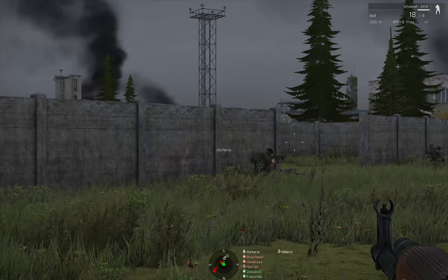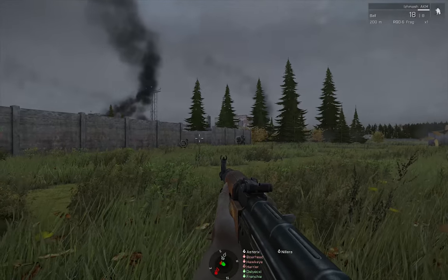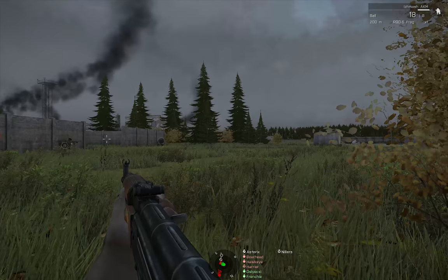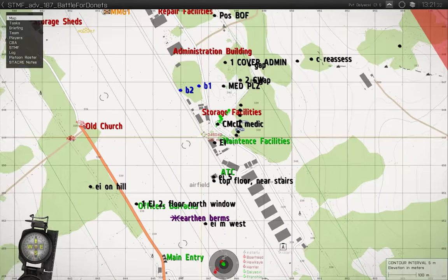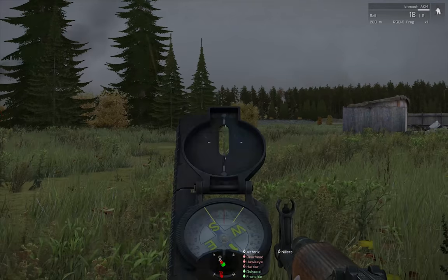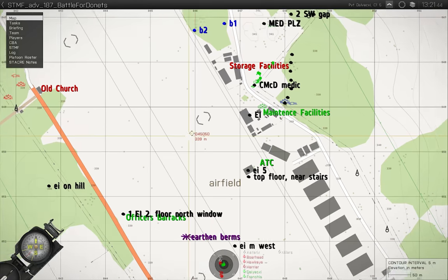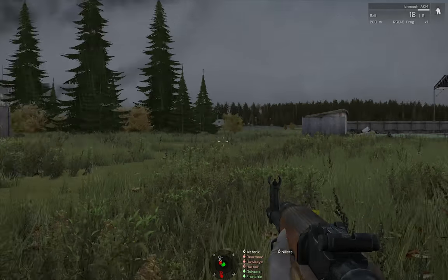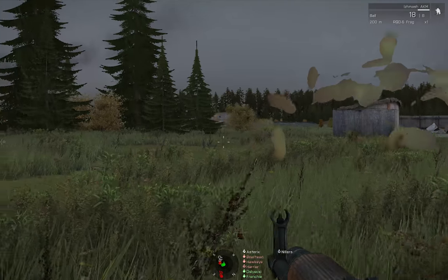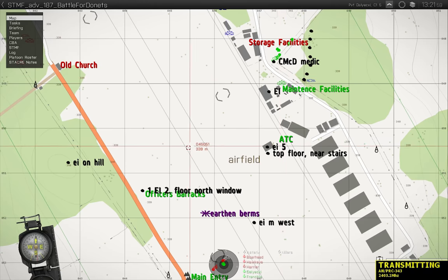Enemy has moved to the fire station. Bravo's pushing through the woods east of the maintenance. Looks like they're going to breach the wall now. The officer's building has flanking fire on us — out to the southwest. West, west.